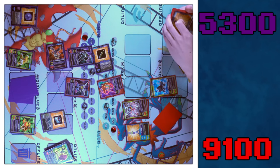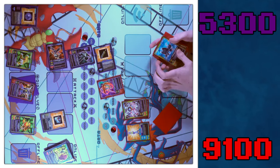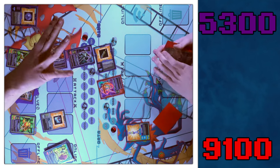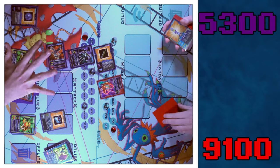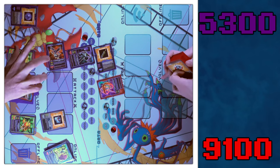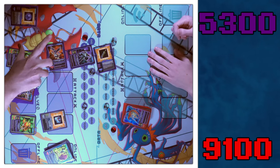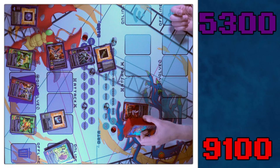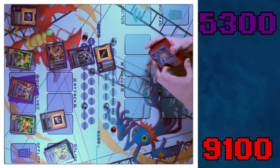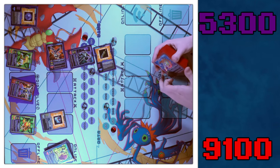So that was our Digimon starter deck battle — two out of three, Gallopmon takes it. On a scale of five, five being the most jank and one being least jank, I'd give it like a two and a half. The rules themselves aren't jank — it's kind of the card effects. Once you get momentum going, it's borderline impossible to stop it.